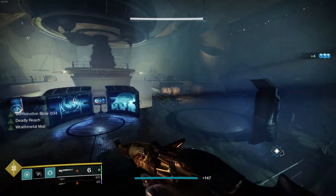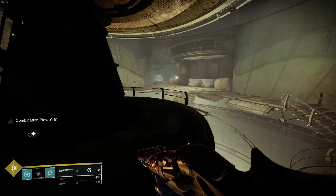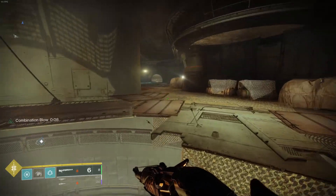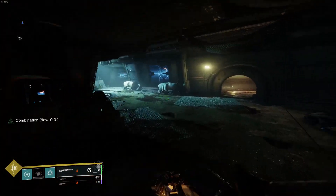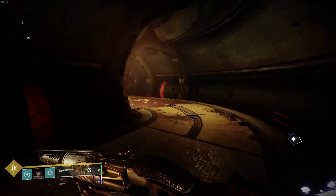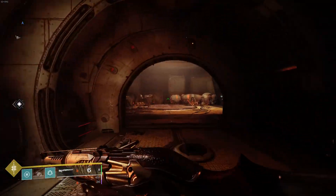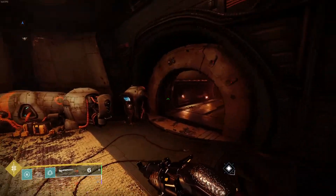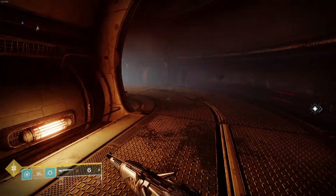Take the teleporter. Now this is the important part — we're not going to go that way, we're going to go this way. There is a seal here on the door that you will have to open up, which is why you'll probably need to have completed the Beyond Light campaign and achieved all the fragments and all the seals.